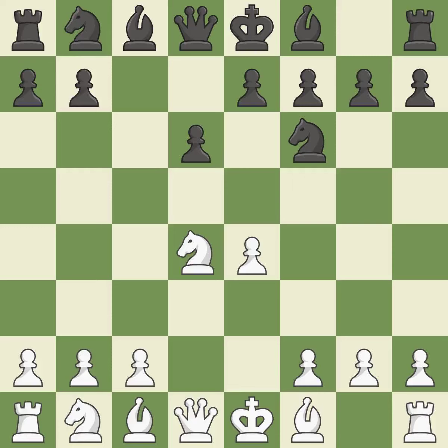Nf6 develops the knight toward the center and attacks the undefended e4 pawn. Nc3 defends the e4 pawn and starts to develop on the queenside. g6 prepares to fianchetto the dark-squared bishop on g7, where it will sit on the long diagonal.